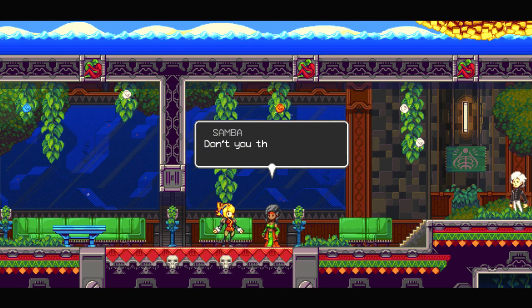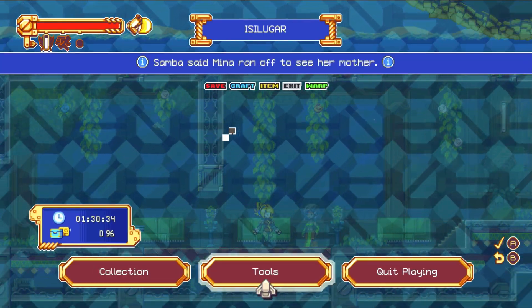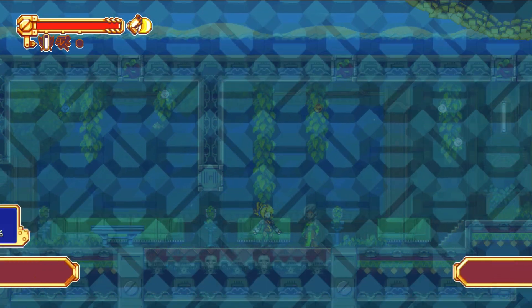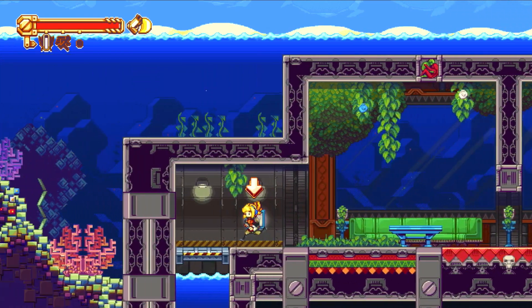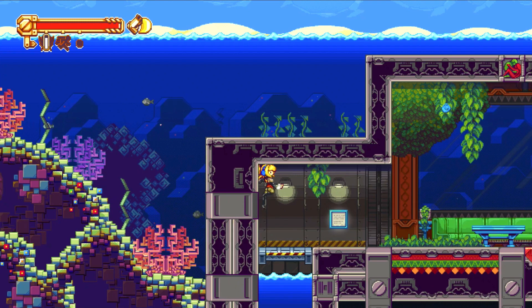Don't you think you should rest some more, dear? Now I'm in a place called Isilugar. Great. Wonderful. Exit hash for emergency use only. Okay, so I can't use that.